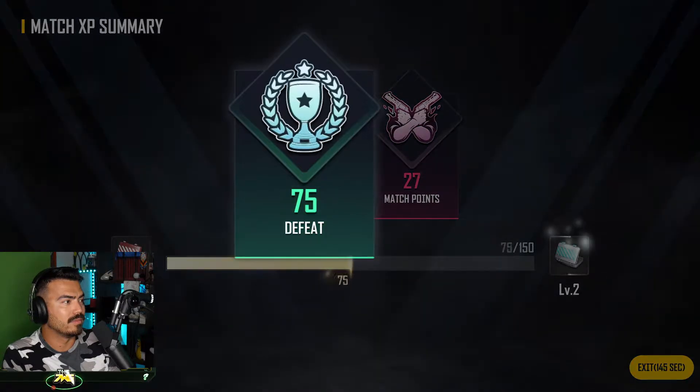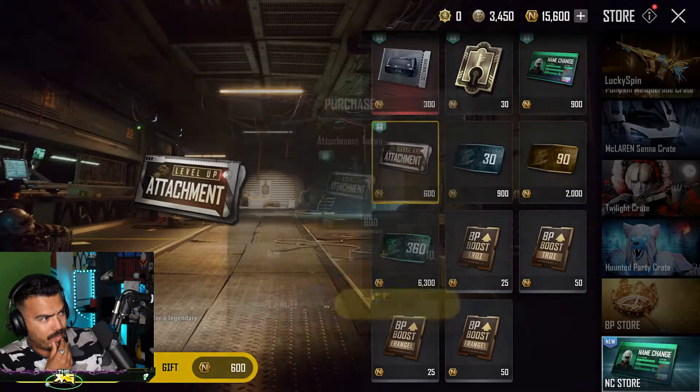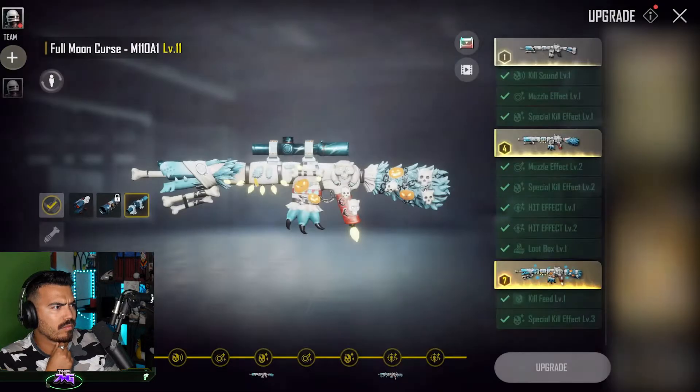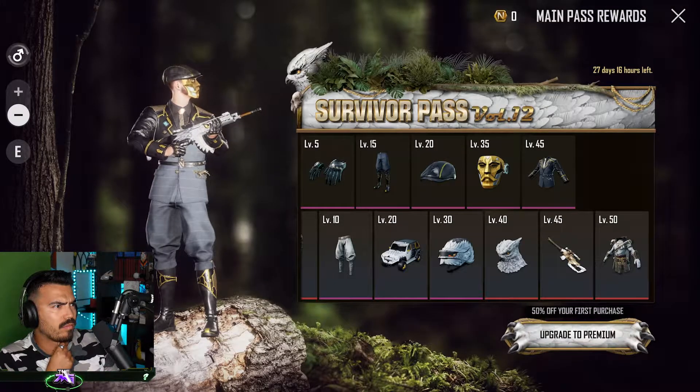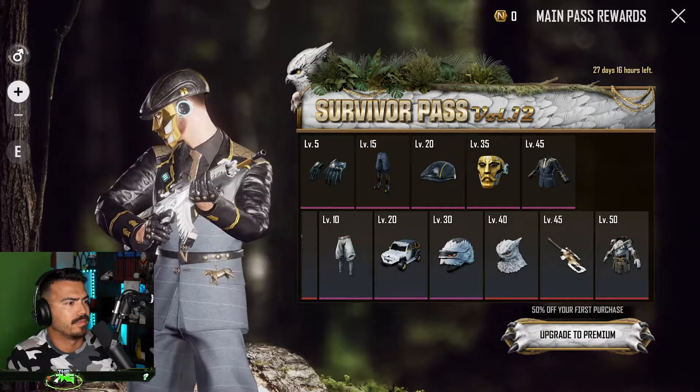You can now enable attachment skins for legendary weapons using the new attachment tokens. Attachment tokens can be purchased and gifted from the NC Store. Survivor Pass Volume 12 features Edward from the Hunters faction — complete story missions to obtain Edward's outfit and appearance.